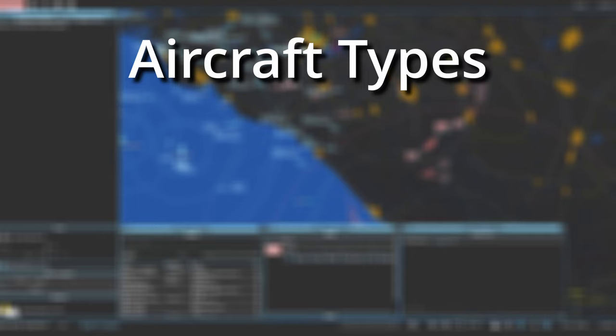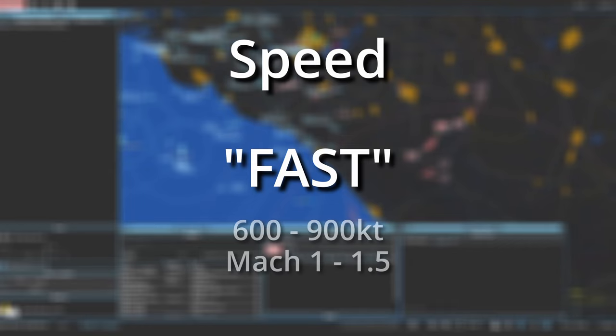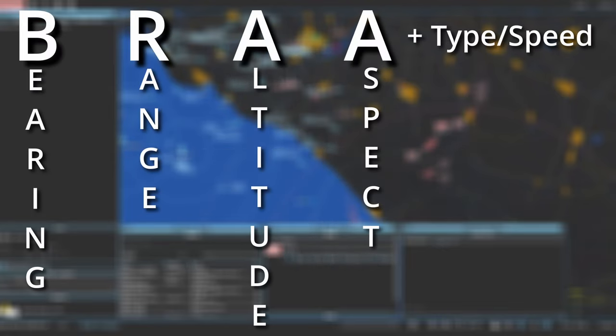Type is simple — it just requires some memory. I will leave a resource to NATO reporting names for various aircraft, and on screen I will show some of the most common aircraft you will encounter on Georgia at War, as well as their reporting names. Speed is entirely optional. If you were to call speed, calling fast applies to a target moving between 600 to 900 knots ground speed, or Mach 1 to Mach 1.5. Calling very fast applies to targets exceeding 900 knots ground speed, or Mach 1.5. Feel free to disregard the extra elements and just stick to the basics of bearing, range, altitude, and aspect. When you start feeling more comfortable, you can venture into the more advanced ways of building a BRA call.